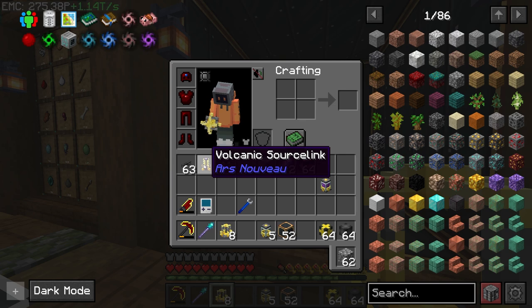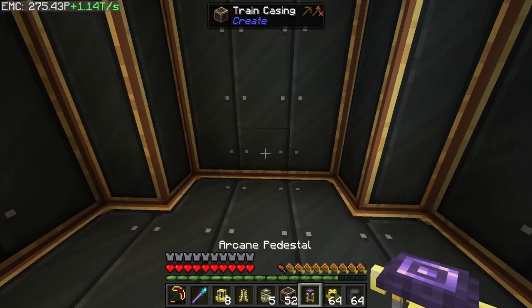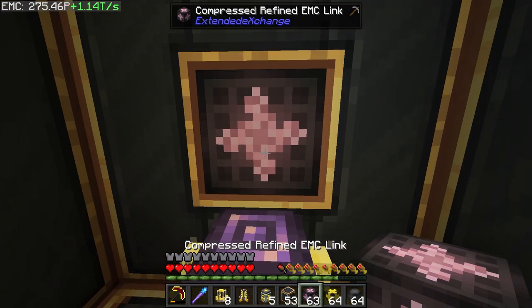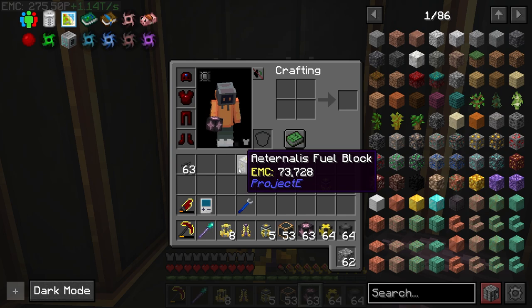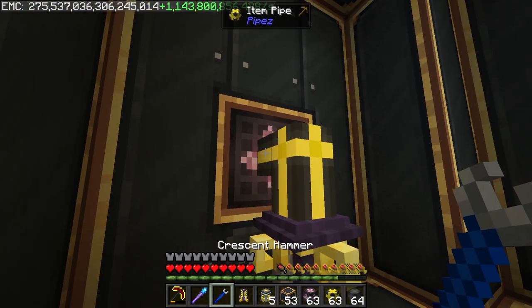We're using a different power source — the volcanic source link — which I've never used before. It looks pretty easy to use. We need an arcane pedestal, so let's pop that down, then grab an EMC link and get a fuel source. We'll use white coal — I always brutalize the name.